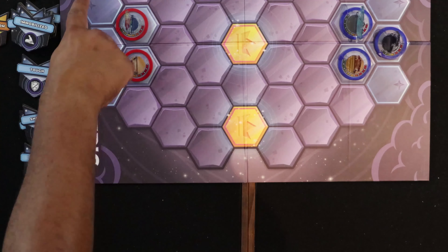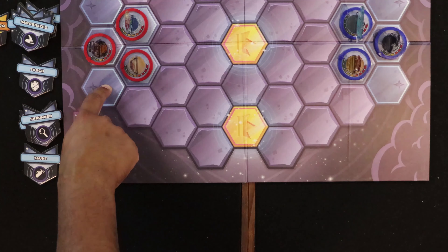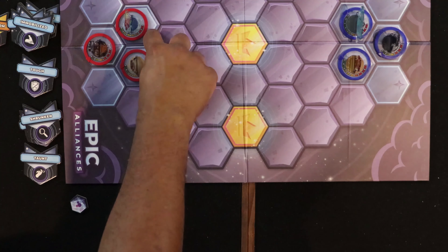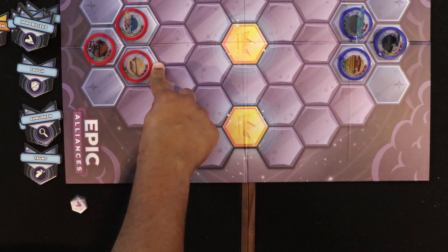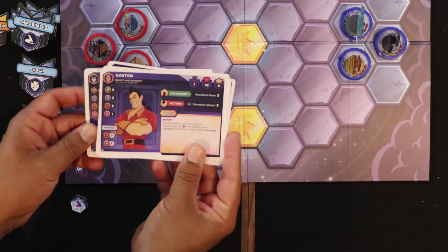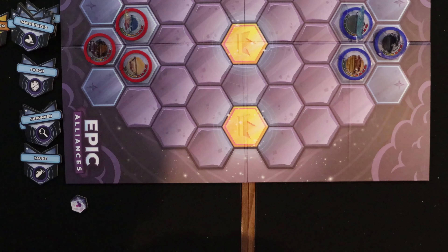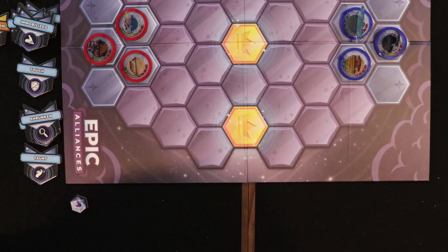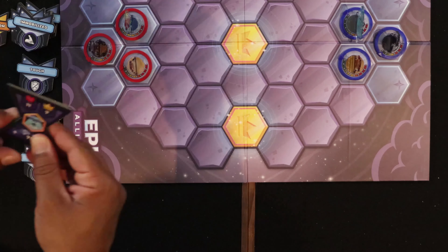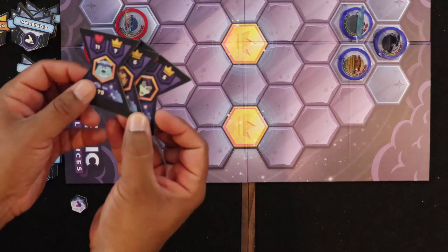You can pick any starting spaces for your characters. The rear starting spaces are used as respawn locations if you've been defeated; the front two spaces are only used at the very start of the game. My blue team consists of Maleficent, Gaston, and Sully. The next thing you need to do is decide your initiative order.